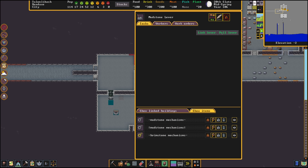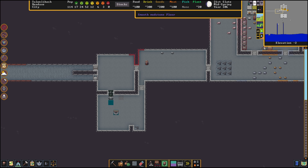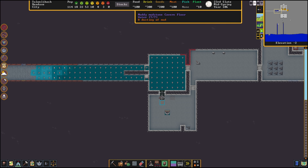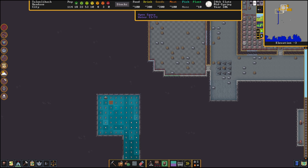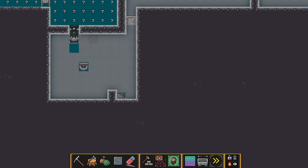Let's test this by pulling the lever. The door opened and then a few seconds later the floodgate opened. At the screw pump we check 'Start pumping manually' — a dwarf with the pump operator labor is going to come along and start pumping water. Our reservoir is completely full and pressurized. You can see the water is moving a little bit faster under pressure from the screw pump, and down one level a lot of water is being drawn up into the pump. It draws more than one tile of water at a time so it can be pretty powerful with even one pump.